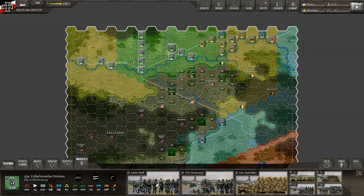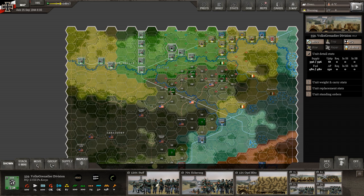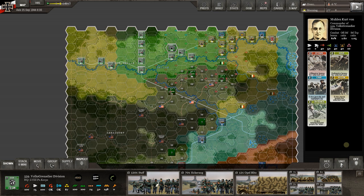Let's click on a headquarters unit. Here's the 559th Volks. Over here you can see the hex they're in and all the hex stats. You can see the unit detail with supply and whatnot, and everybody that is in the unit. Then we talked about the officer cards and command points — you have two different sets of cards.